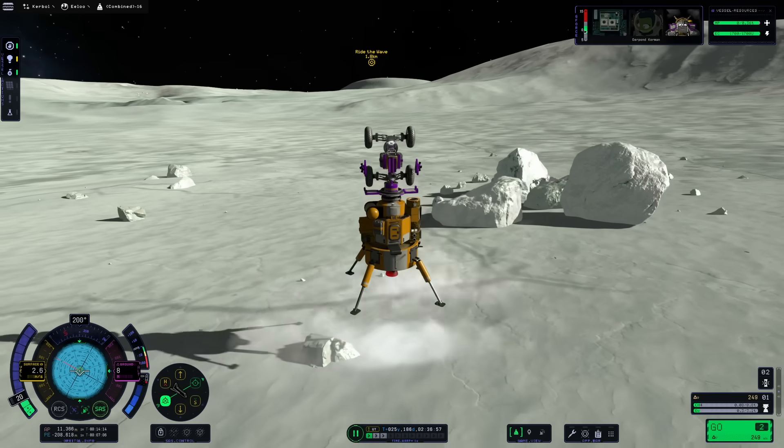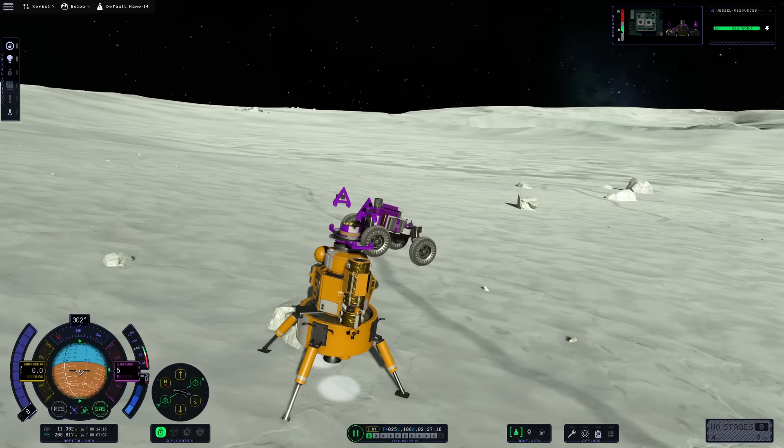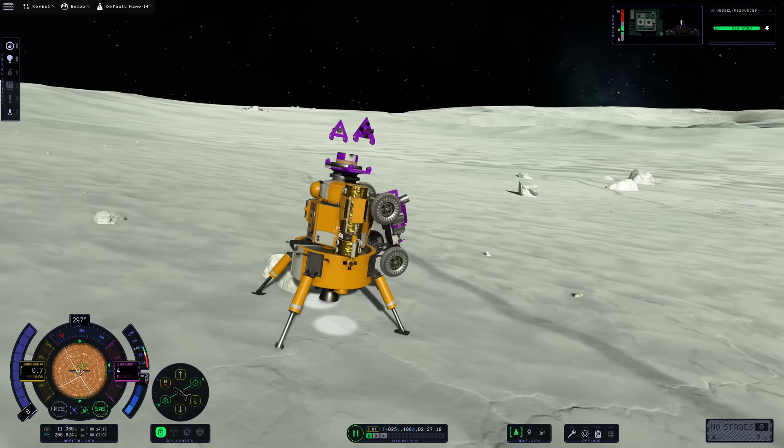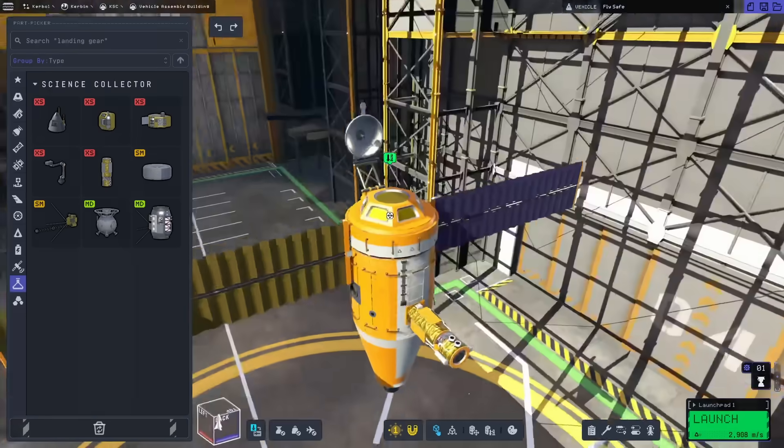Let's get going. The Point 2 update, also called For Science, finally turned KSP2 into a real game by giving us actual reasons to fly to all the various celestial bodies and perform experiments. But a lot of people were asking for more, since of the 9 science experiments, a couple were doing the same thing just packaged differently. When asked about new types of science collection opportunities coming with colonies, Nate said that was the long-term strategy. He also mentioned that the team already made assets for a range of space telescopes and that he loves the idea of having something like a Hubble deep field image capability in KSP2.